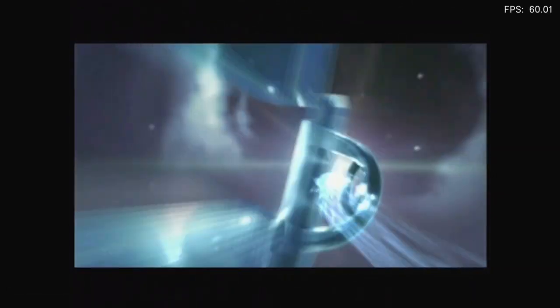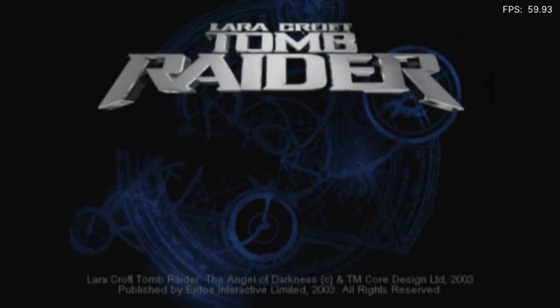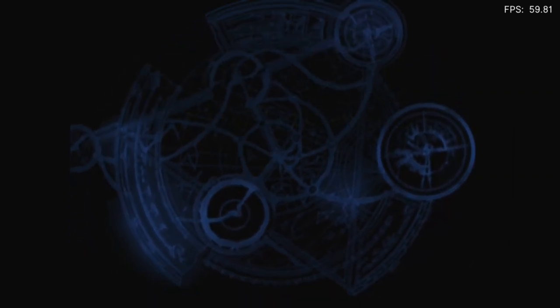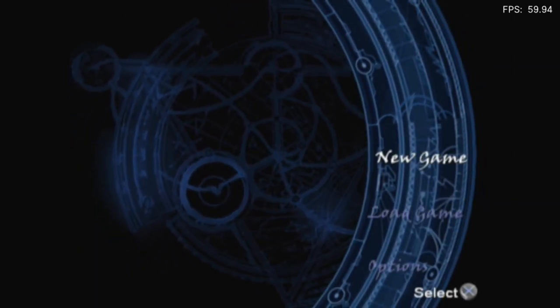Alright, the Eidos logo. Good sign. Core Design. Is that Bionicle? That's what it reminded me of. Ooh, The Angel of Darkness. Do not like the text — or more so, I don't like the font they used for The Angel of Darkness. And there was no capitals. It's gross. Absolutely disgusting.